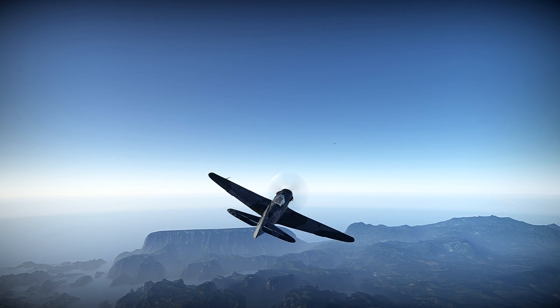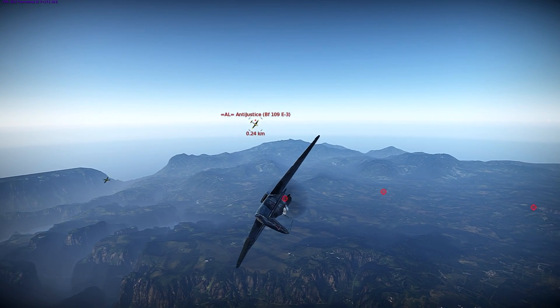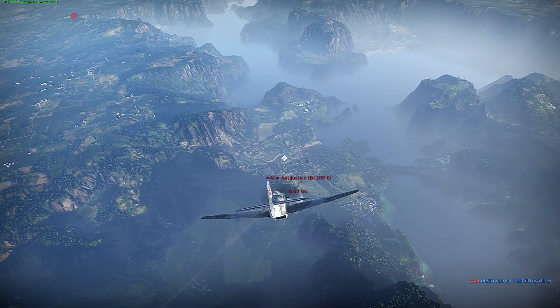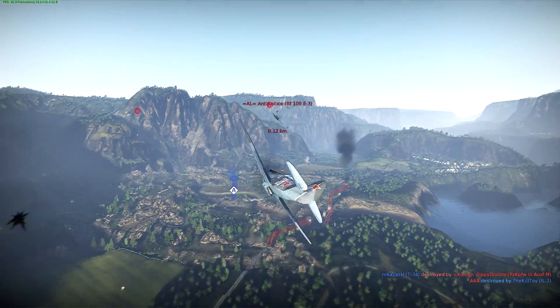What's up guys, Origin here and I'm flying my Yak-9T in War Thunder Ground Forces — it's closed beta. Flying to Nash River here. First thing I want to do is take out this 109 E3 so he's not a threat anymore. Gotta keep him from trying to attack us.